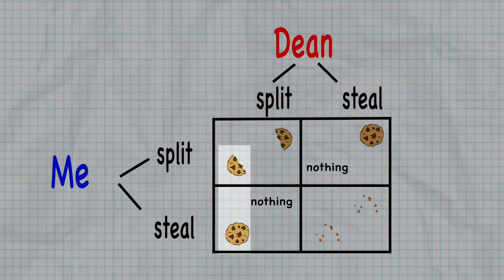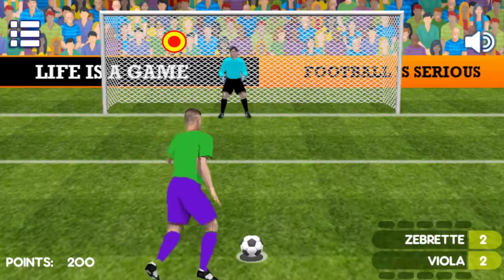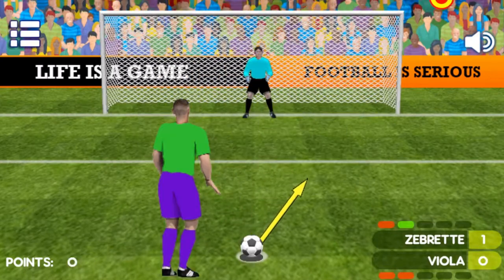Penalty kicks are a different story though, because in the Prisoner's Dilemma I have a dominant strategy — no matter what my opponent does, I should play steal. In penalty kicks, it depends on what the goalie will do, but I don't know what the goalie will do. So I have to play a mixed strategy: go left sometimes, go right sometimes. But how often should I go right, and how often should I go left? To answer that, we need to use some math.